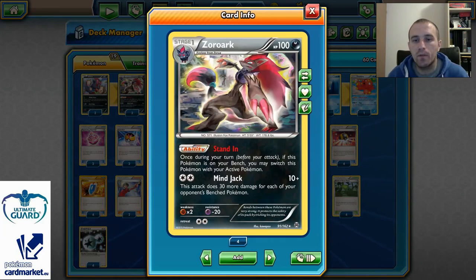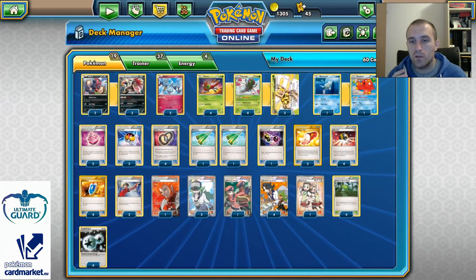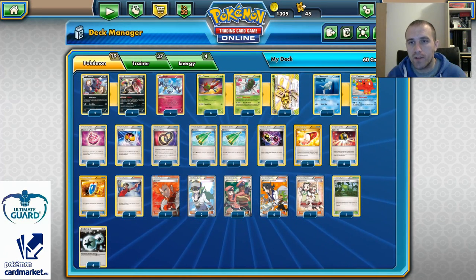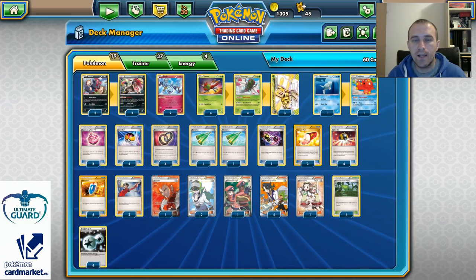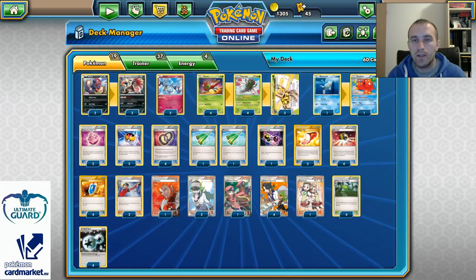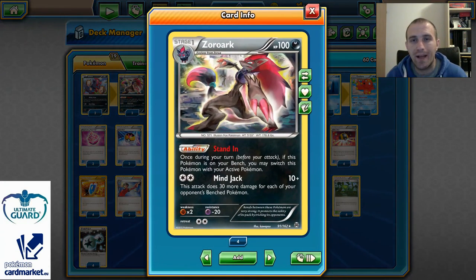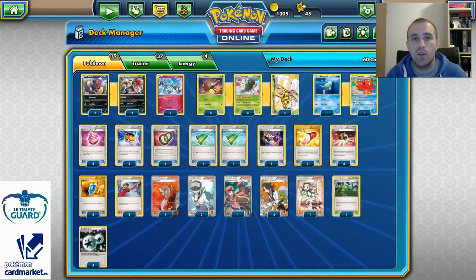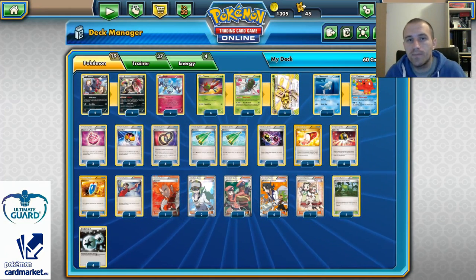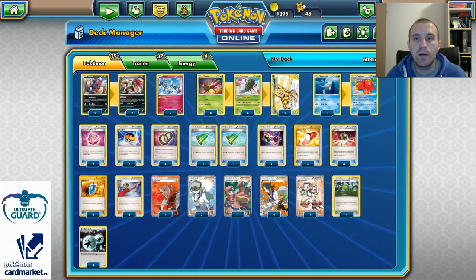Zorark wasn't capable of striking with Mindjack for more than 100, but overall this deck has a lot of potential. I definitely recommend it if you're new to the game and don't have much money to spend — it's a non-EX deck which is great, and it can strike for big damage like 140 with Yanmega Break, or with 1 Double Colorless Energy with Zorark for tons of damage depending on your opponent's bench. Captivating Pokepuff can increase that damage further. I hope you enjoyed watching — hit the like button, subscribe to the channel, leave comments below, and see you next time!